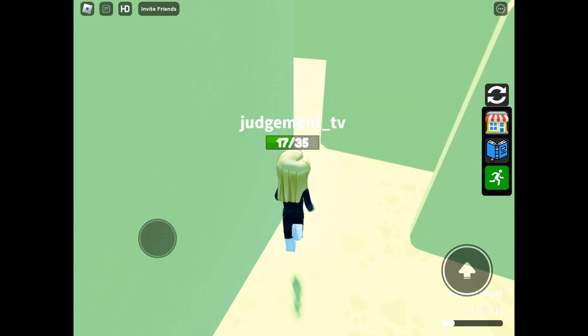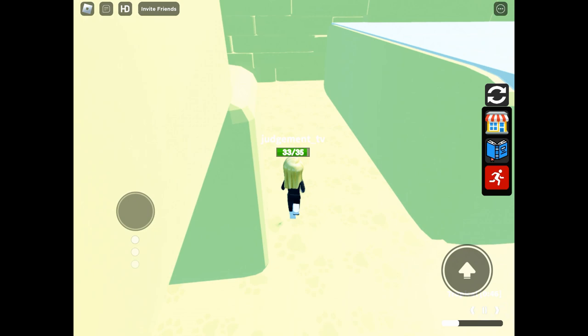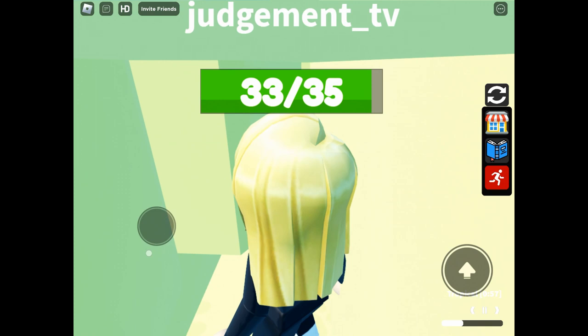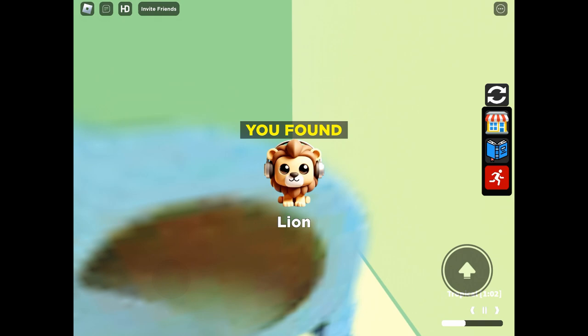You also have one around the outside of the maze, so it's actually to the right — you don't need to follow me down; just go to the right of the maze and you'll find Lion. Not sure why the lion has headphones on — it's the only one with an accessory.